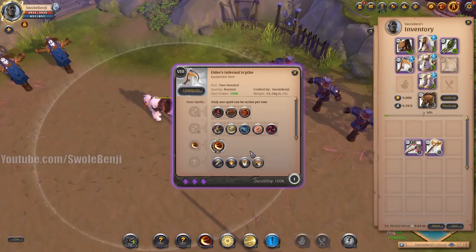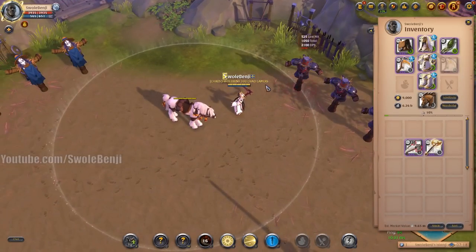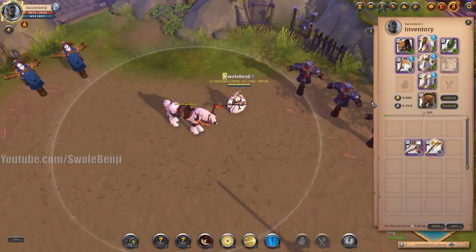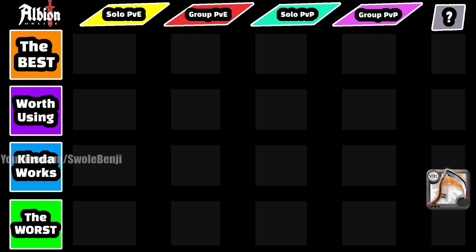The Infernal Scythe does two circular AoEs and has an execute property — if your target is under 40% health it deals additional damage. Here's what it looks like: one circle, one big hit, and then a second hit. The dummy wasn't below 40% health so it didn't take much damage there. Through multiple damage tests, the Infernal Scythe is actually weaker than the Great Axe if the Great Axe gets every hit off. This weapon is meant to front-load all your damage immediately when an opponent is low enough to be executed.